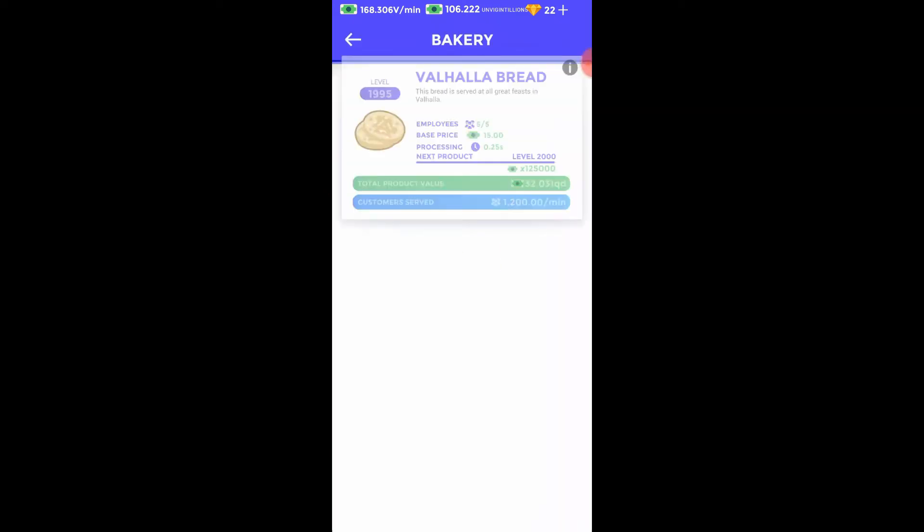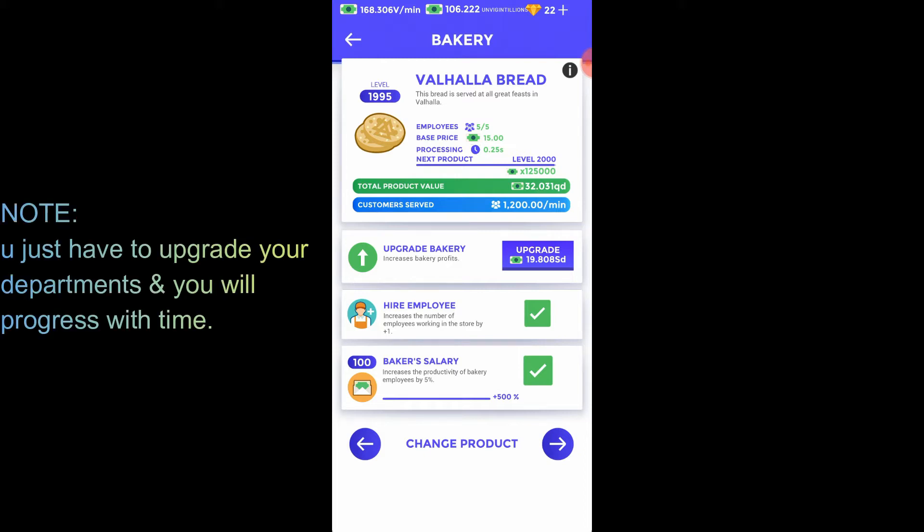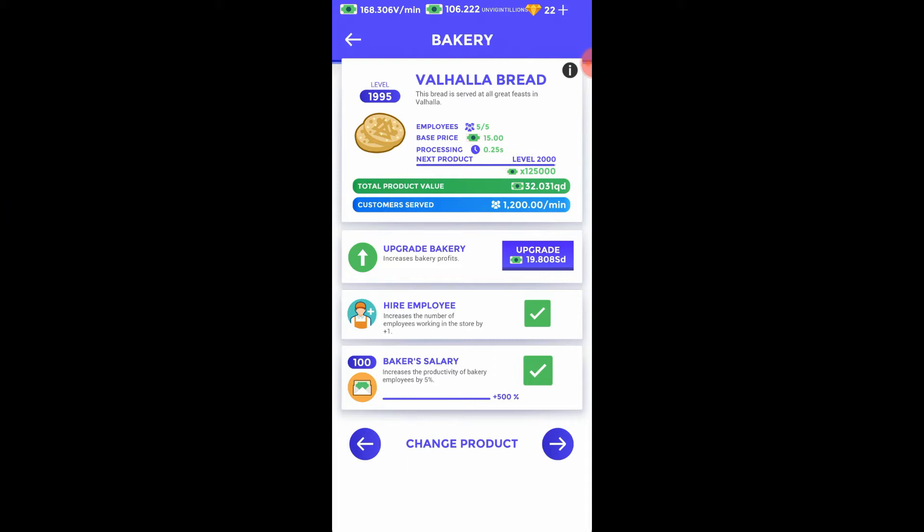There are many different departments, each with an upgrade level. When you reach a specific number of upgrades or level — like in this case with the bakery department — I have just reached level 2000. Now after level 2000, what do I get?